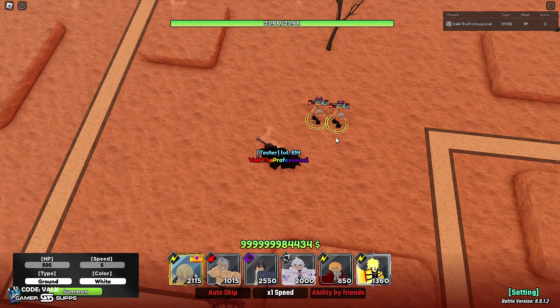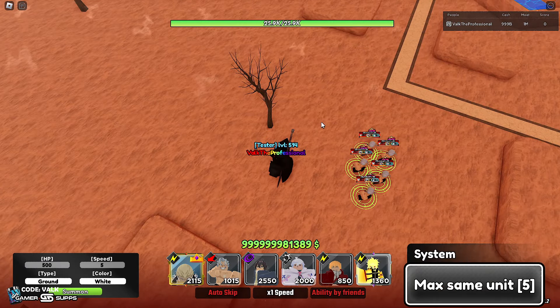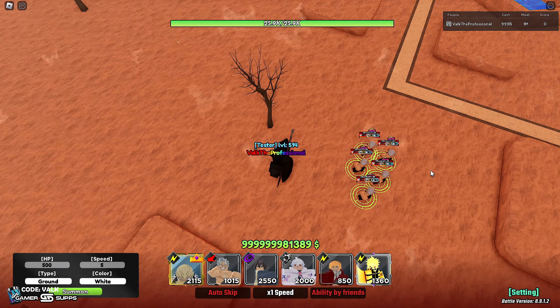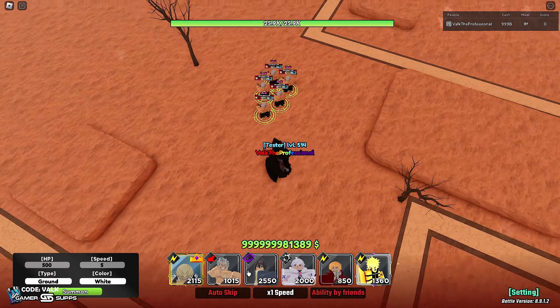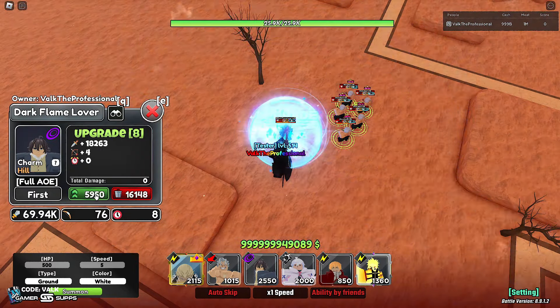Let's see how many Andy can place — one, two, three, four, five — five placements! If I remember right, Yato is only a three-placement unit, so this is definitely something Andy is better than Yato at.